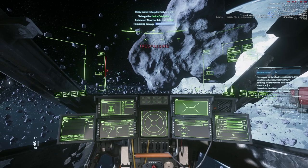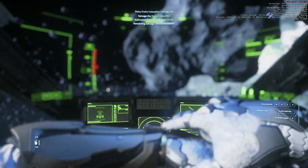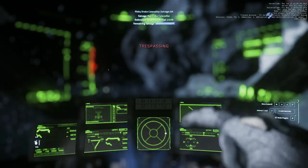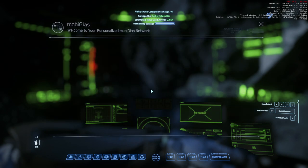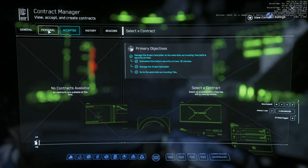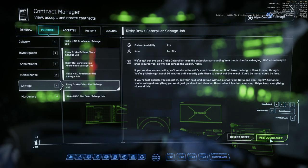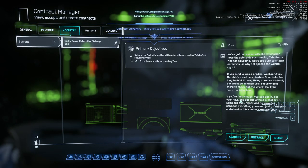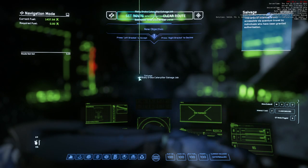Once you've finished, press F1, go to your contracts, go to accepted, then abandon that contract, then go to personal. Now you'll be able to go to salvage and there should be another one. Make sure it's the 30k one — you're paying 20k less because you're on a 30-minute timer, but the timer doesn't matter because you're in and out in a few minutes.